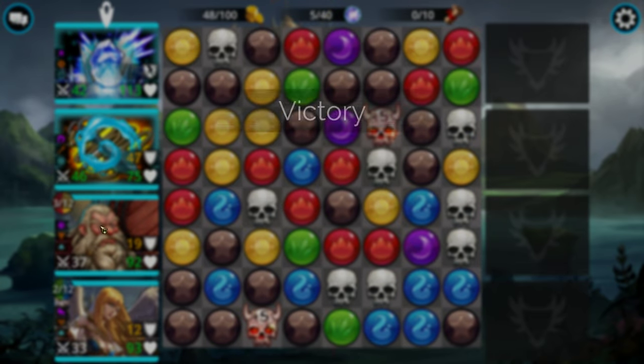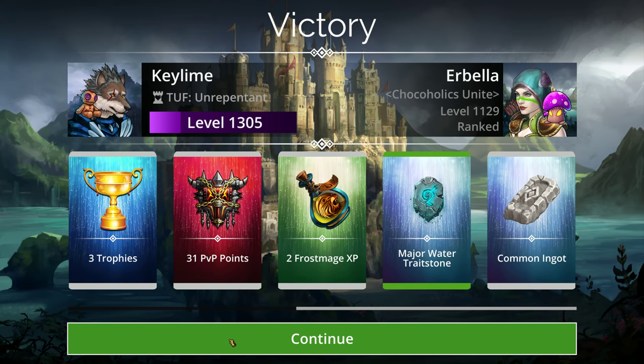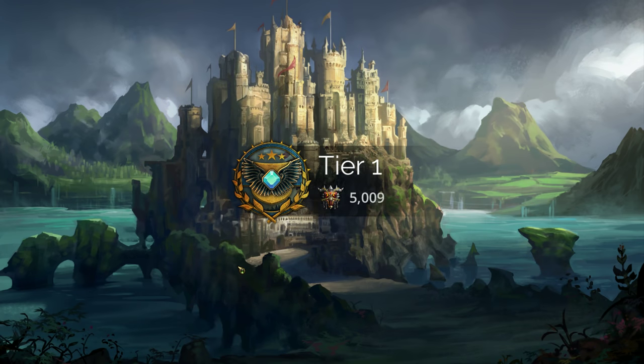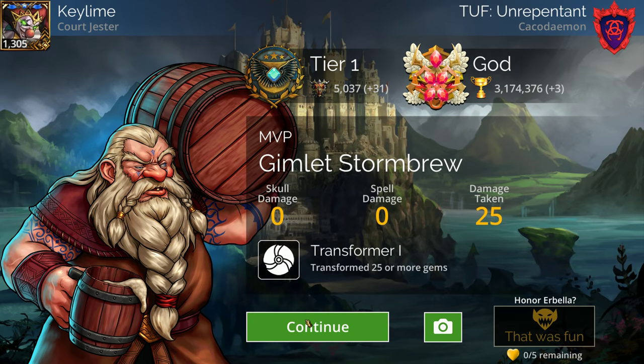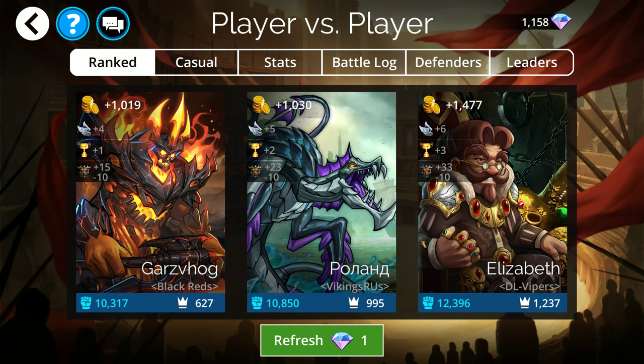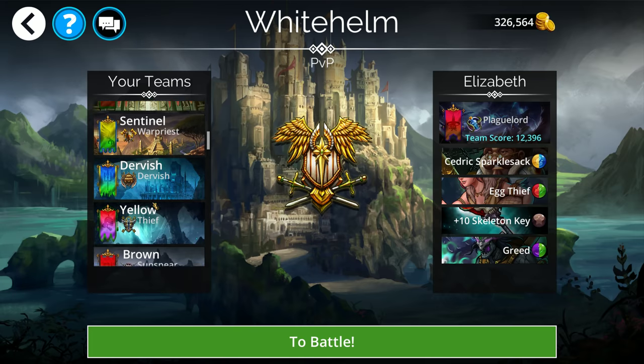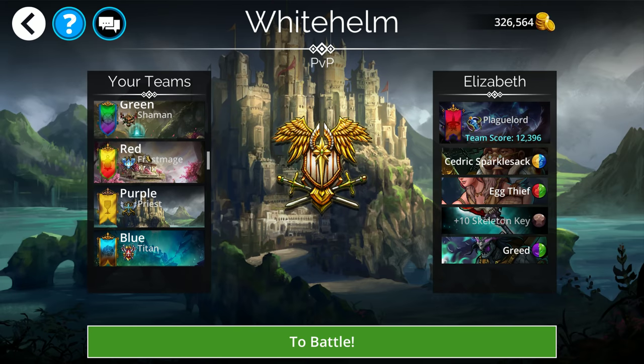This lineup requires a very conscious awareness of what gems are on the board and what conversions are available. But you can tell for the most part I was just looping into myself the entire time — freezing the entire time, entangling people with the Rope Dart, and my magic was pumping on the Rope Dart. That was actually a slower game than I'd normally see for that kind of lineup. If you're running a Frostmage class with those converters, just be very smart about how you play them.